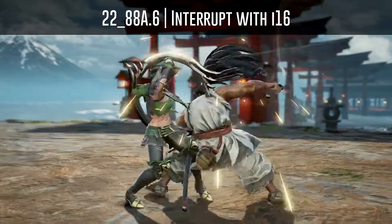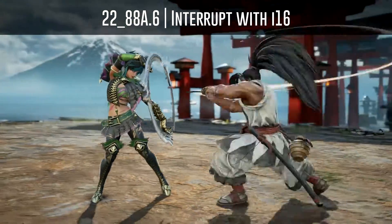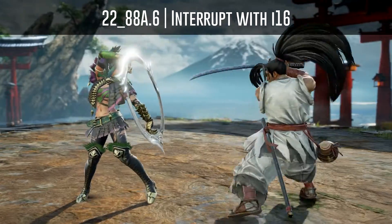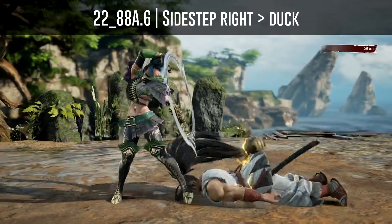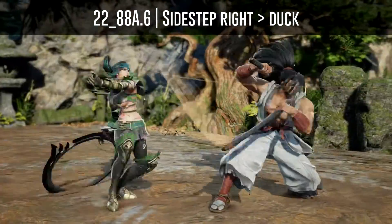Haomaru's 2-to-A6 options can be interrupted with an i16 attack, which should preferably be a mid, but this will get you hit by his 2-to-AA and his 2-to-AB. Or you can sidestep and then duck, which will beat undelayed Warrior's Focus options but also his 2-to-AB.